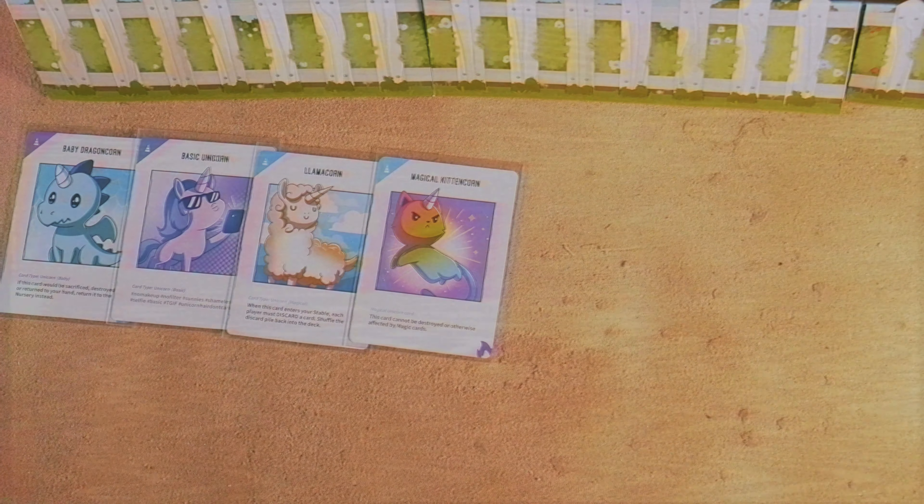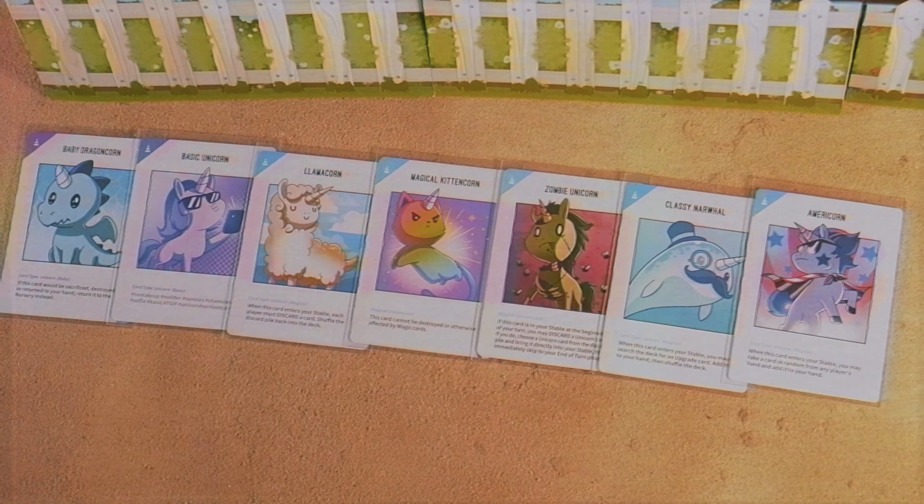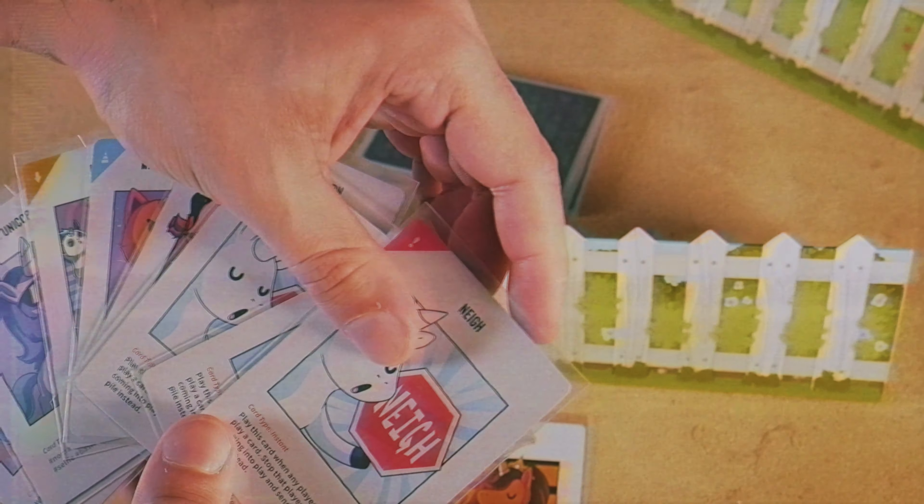The basic concept is you're trying to get seven unicorns in your stable. Once you do so, you win the game. But there's plenty of different ways to get in your way and things that you have to consider when doing so. You start off by allowing any face-up effects to resolve that are already on the table. This can be continuous upgrades, or even downgrades, which can hurt you. Then you draw a card and then you play a card.